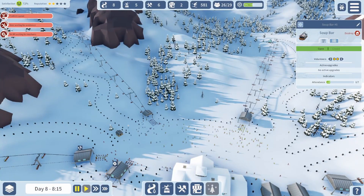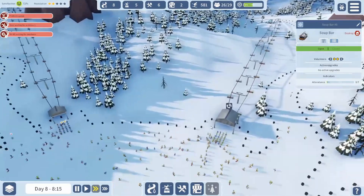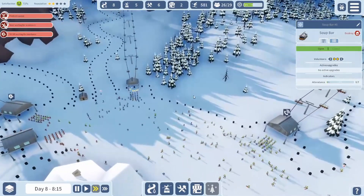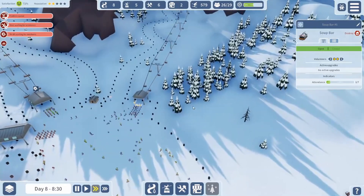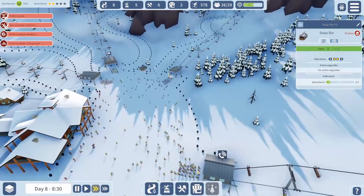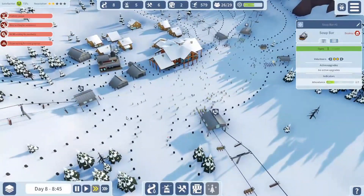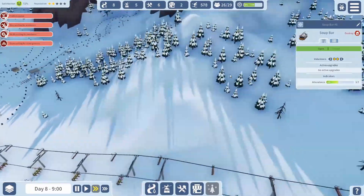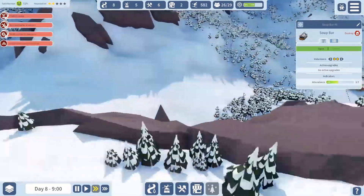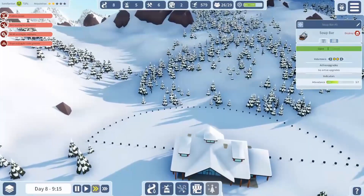Hello everyone, my name is Luchara and this is Snowtopia Ski Resort Tycoon. We are on our second video of the Peaks map. We have a lot of people here with queues on pretty much all our lifts, so we're gonna need to expand over to the next chalet over here.